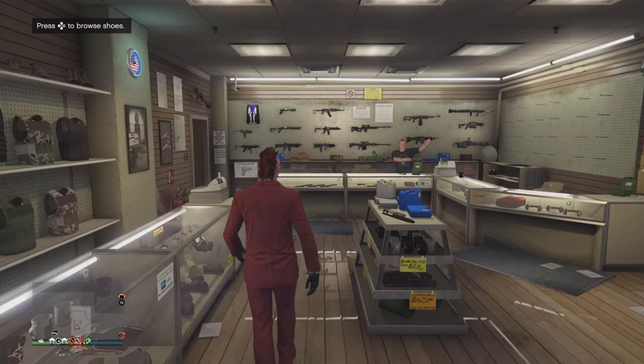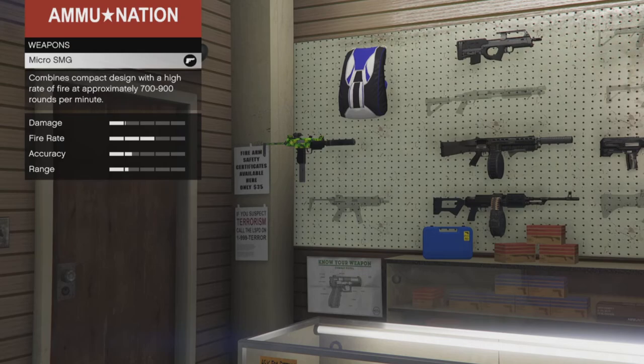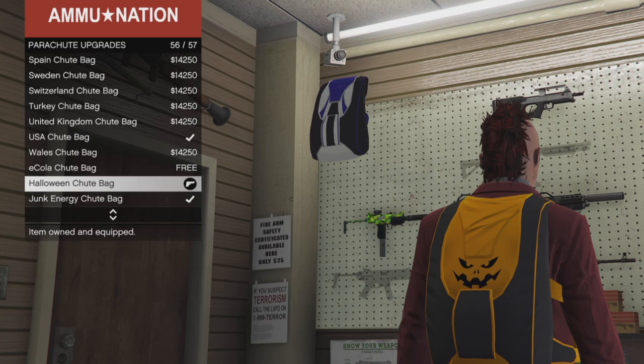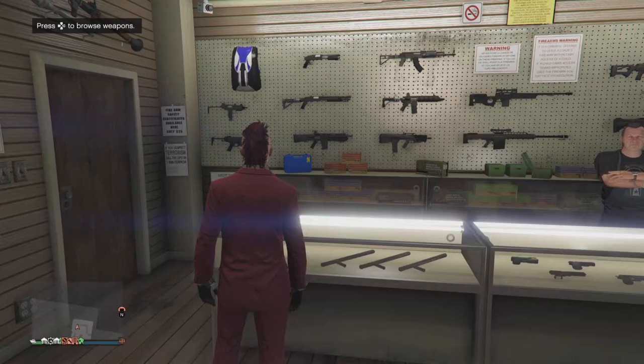Go to any Ammu-Nation. Regardless if it says you've unlocked the eCola shoot or whatever, just go to Ammu-Nation and then go to the parachute bags in the top left corner. You should have a little star next to parachute bags. Go all the way down and in between the eCola shoot bag and the junk energy shoot bag, it should say Halloween shoot bag.